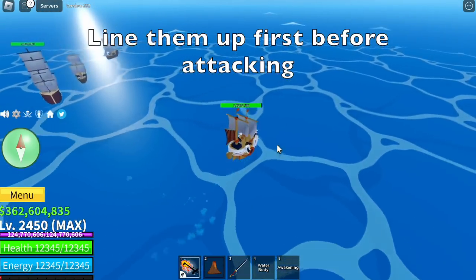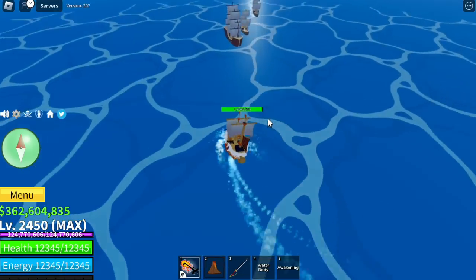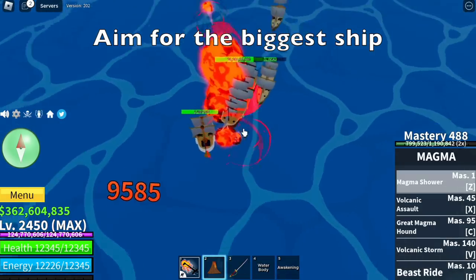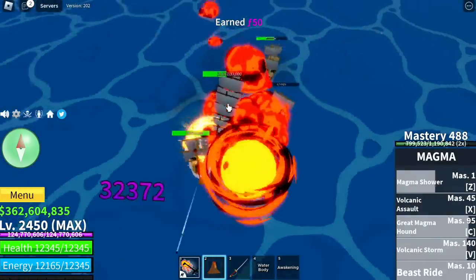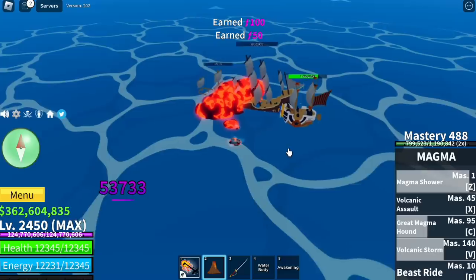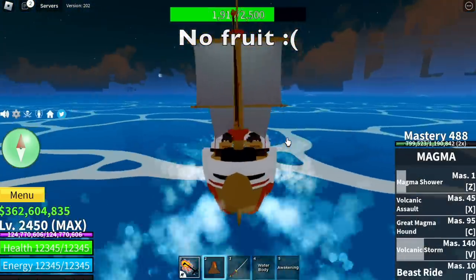Why? Because my main target here is the big one. So we're going to aim for the biggest ship. Use your Z and V skill. Also make sure that they will get stuck in one area so that there will be additional damage per second — still getting damage even though I'm not actively attacking it. I was able to burst all three ships focusing mainly on the biggest one.